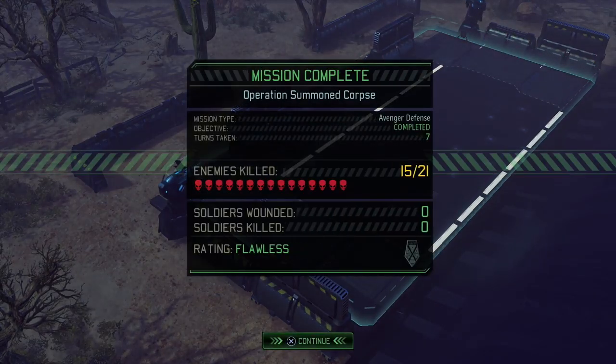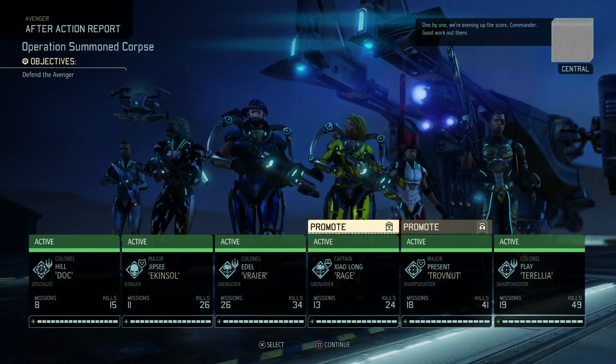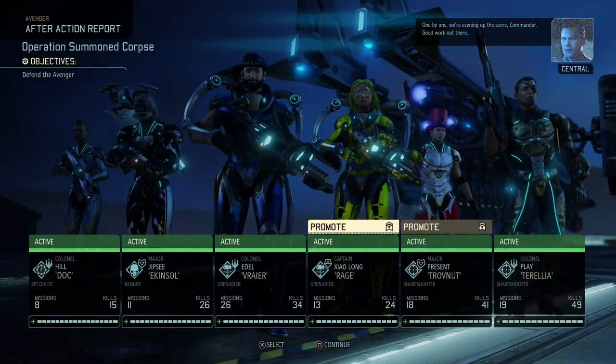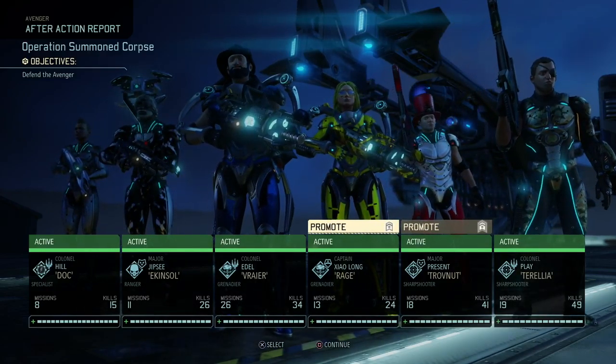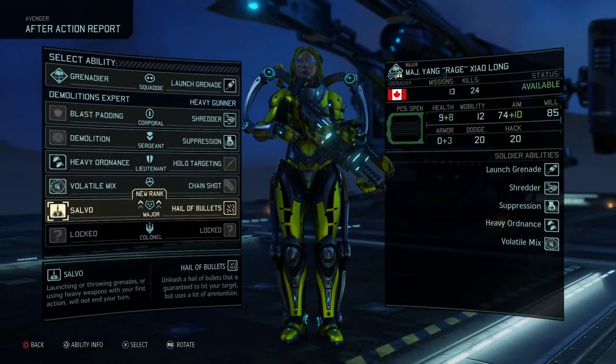Emma Hill is no longer marked. So seven turns taken — we killed 15 of the 21 enemies and we got a flawless rating anyhow. We even got two promotions out of that as well, because Yang got a promotion. That makes her major.